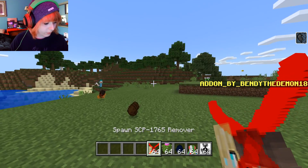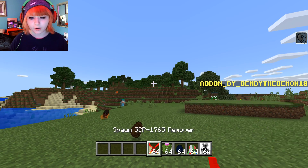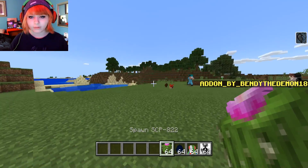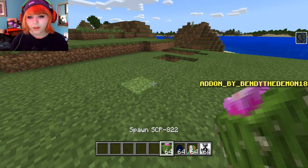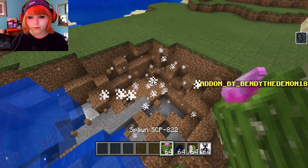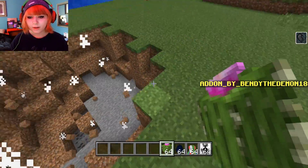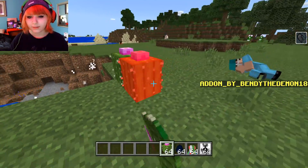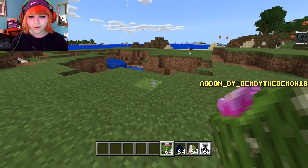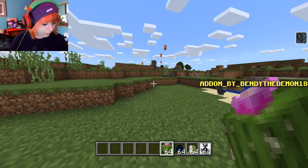We're not going to use SCP 1665. This is SCP 822, which is a cactus that explodes — it's literally an exploding cactus. I like how when I punch it, it makes an 'ooo' sound. That's kind of weird — why would a cactus be making that noise?